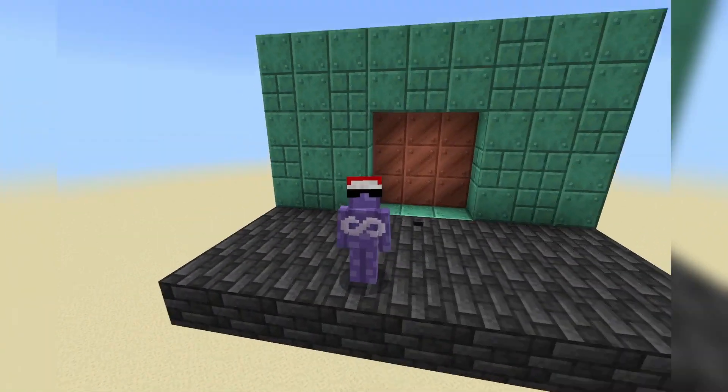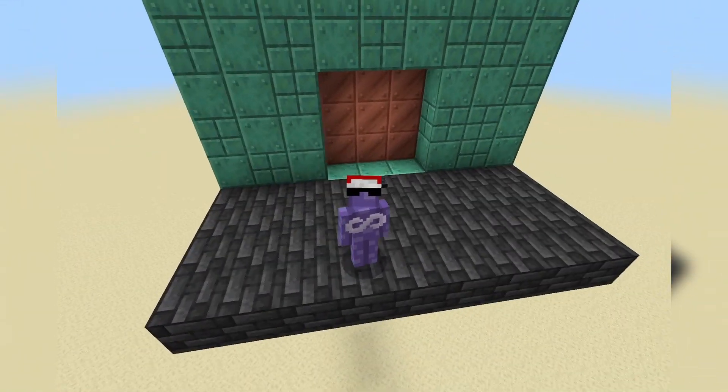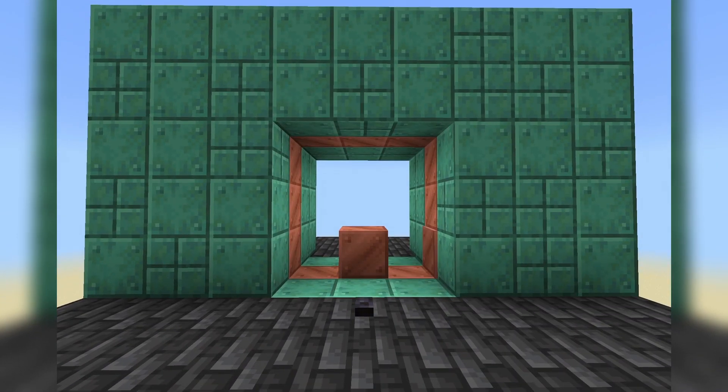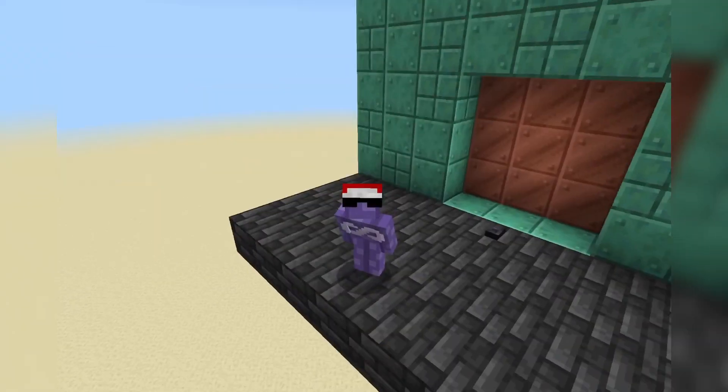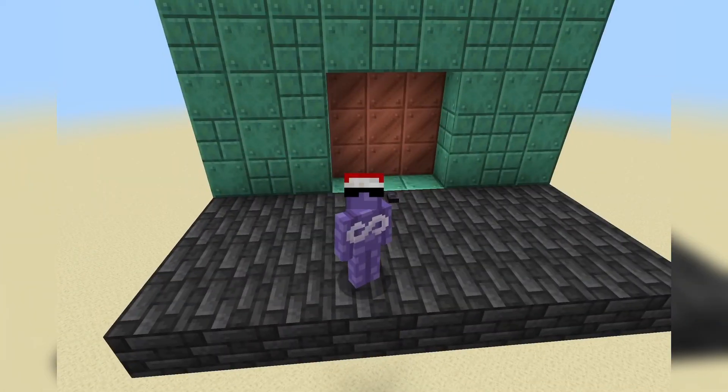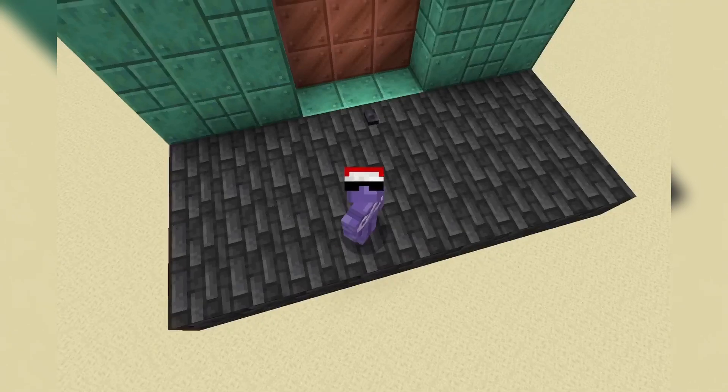Hello there, I'm Infinity and today I'll be showing you how to create this awesome 3x3 spiral door for Minecraft Bedrock Edition. I'll also be showing you how to connect two buttons to it so that you can open it from both sides. So, let's get right into it.